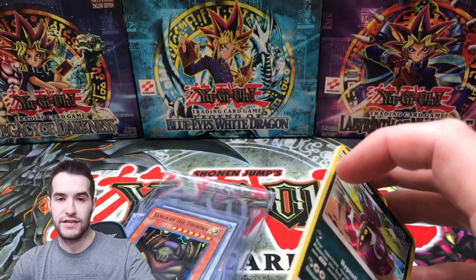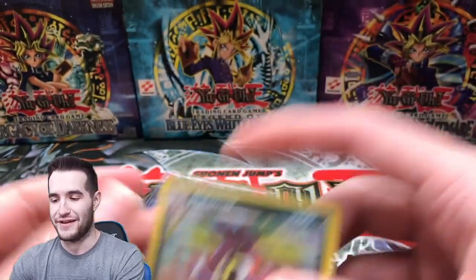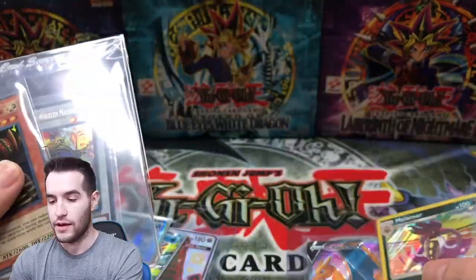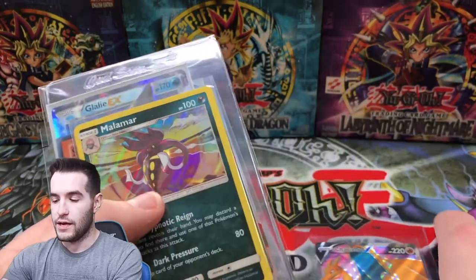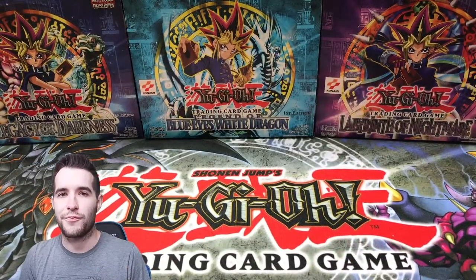So some really cool cards — that was way too much, man, to make up for the packs. You really didn't need to send me anything, but I appreciate everything. That's really awesome, especially this Charizard — that's really cool. And then we pull the Sanga — that's really awesome as well. So thank you again, Rock Sandy. That's pretty awesome, man. Not necessary, but appreciated.